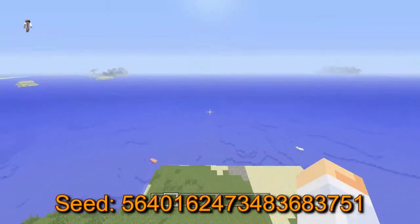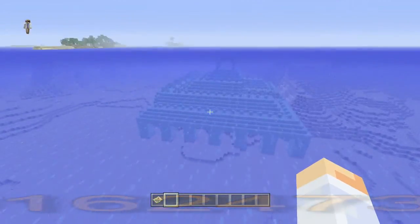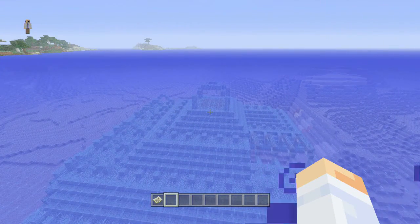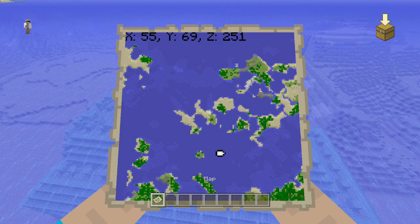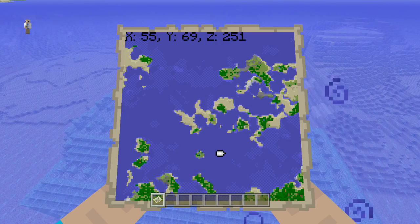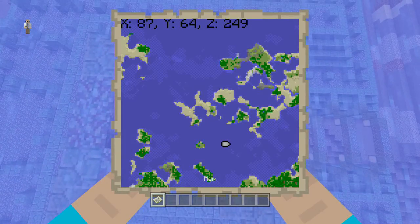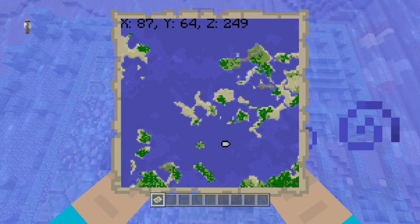So right off the spawn there's diamonds — once you make tools and come back and get those. Then also right next to the spawn is the first of four ocean monuments that I have found in this world. This is a large seed and I only explored one map — to the top, to the left, to the right, and the bottom — so about five maps total. Anyway, right here is the first ocean monument, and there are the coordinates to it, right next to the spawn.